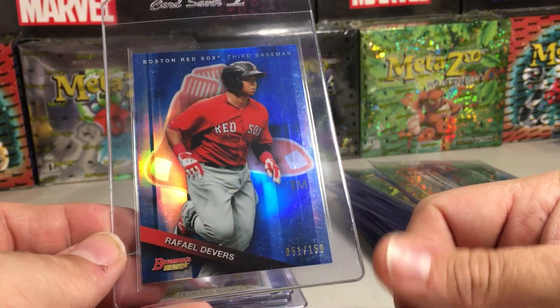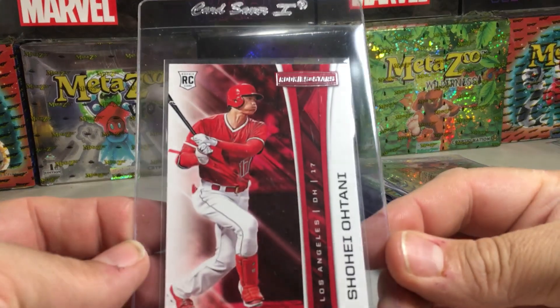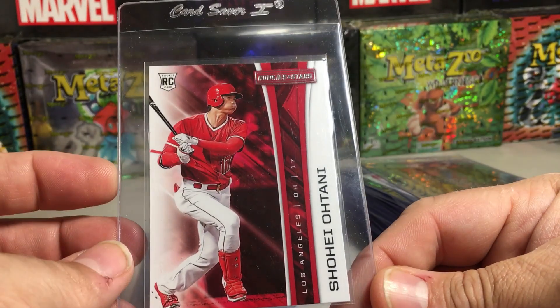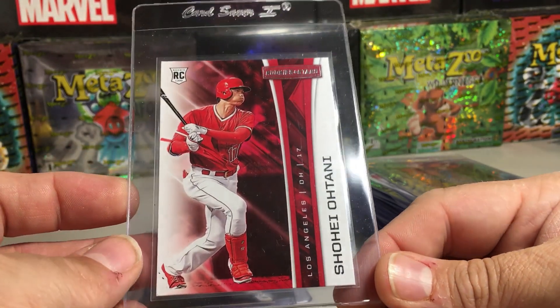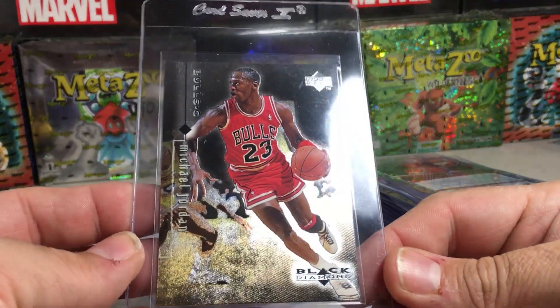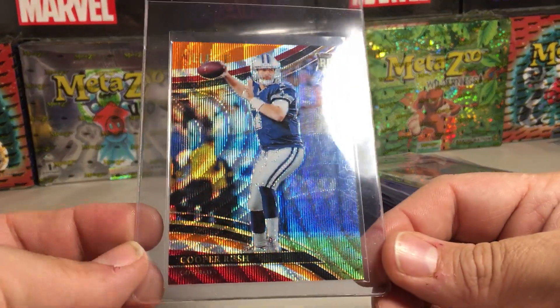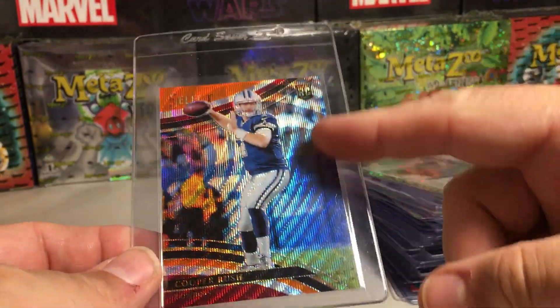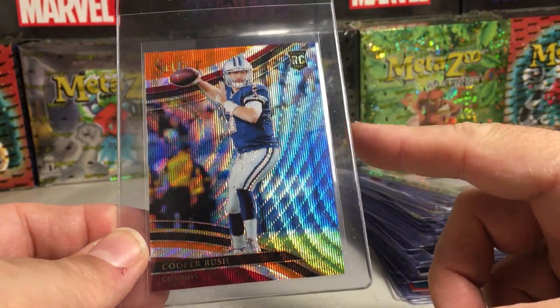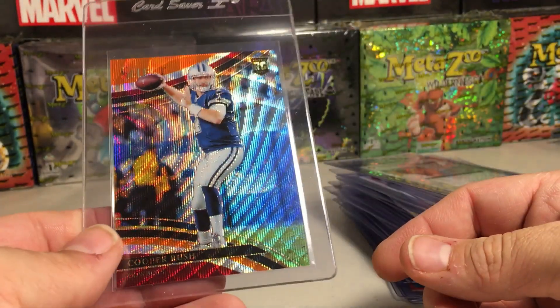We've got Rafael Devers blue out of 150 from 2015 Bowman's Best, a Francisco Alvarez Heritage minor, a Shohei Ohtani rookie from Panini Chronicles — cool old Jordan from Black Diamond, metal foil card — pretty awesome. And Cooper Rush — this is actually a pretty rare card, the tricolor from 2017 Select, numbered out of 99, one of the field level parallels, pretty cool.